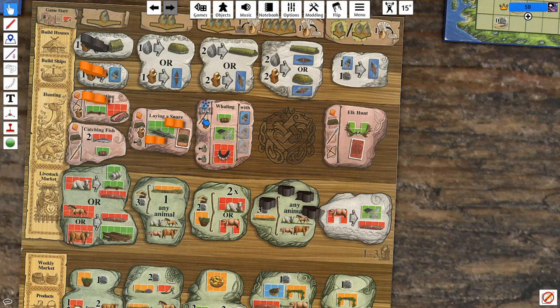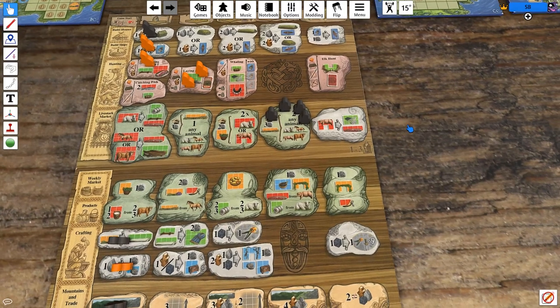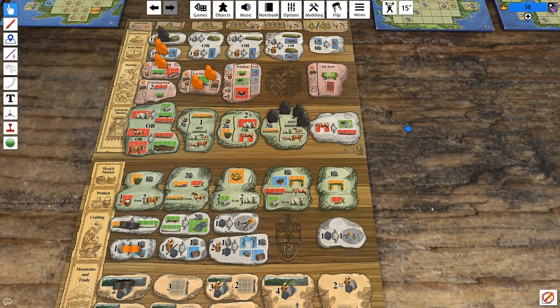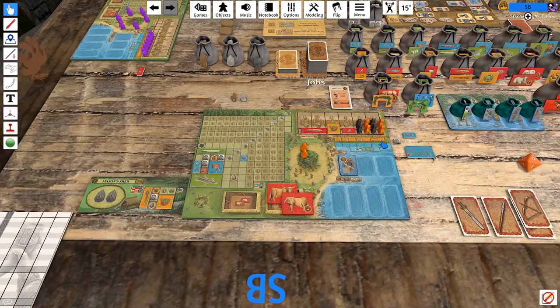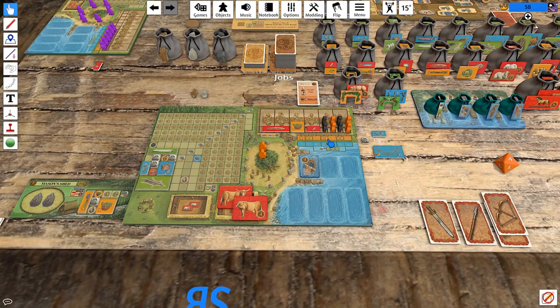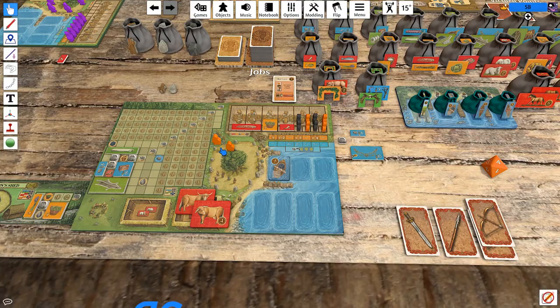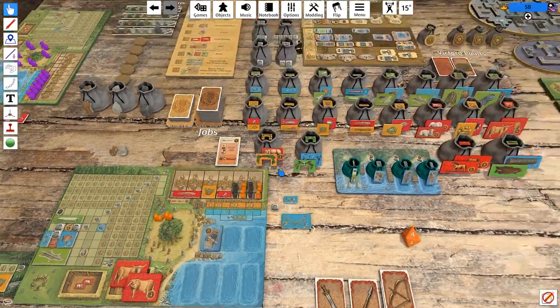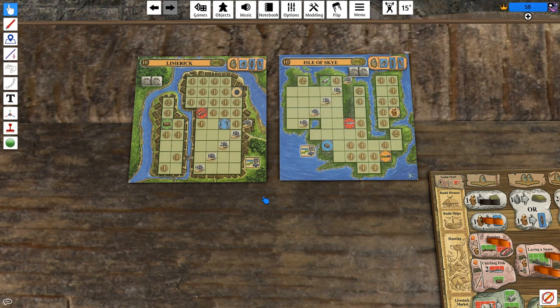It might have been smarter to do those in the opposite order, because I'm just thinking we could have bought a whaling boat and then put three dudes on whaling. If whaling fails you get two of the guys back, as well as a spear and a wood. But if it succeeds, you get all this stuff. I can't believe we hit that snare — that was incredible. We could have one of these guys take the whaling boat out and explore an island. We could just grab Limerick — Limerick's pretty good, and it has money on it.